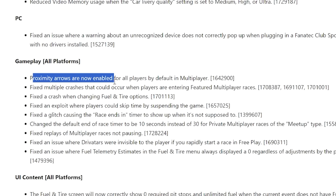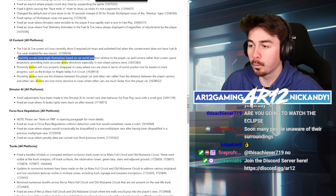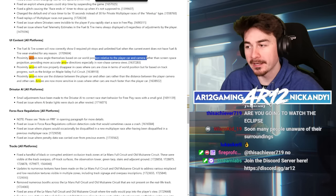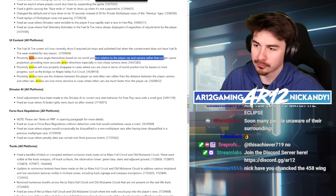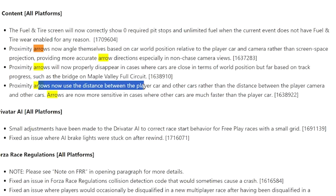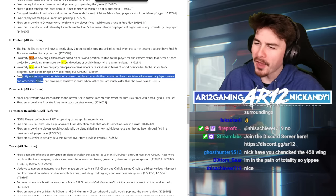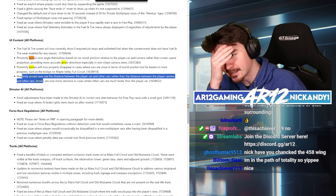Proximity arrows are now enabled for all players by default in multiplayer. They now angle themselves based on the car's world position relative to the player's car and camera, rather than player screen space projection. Proximity arrows now use the distance between the player car and other cars, rather than the distance between the player camera and other cars. That's such a weird way they were doing it before.